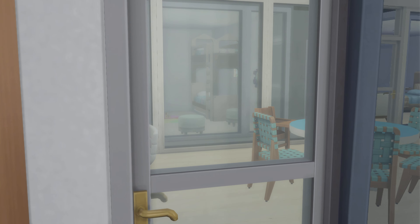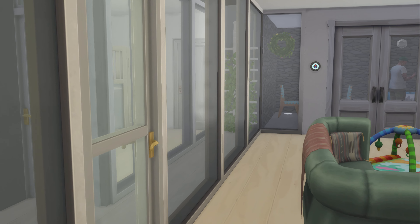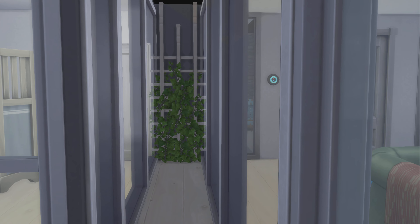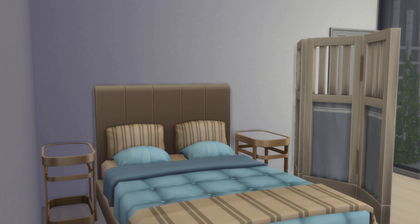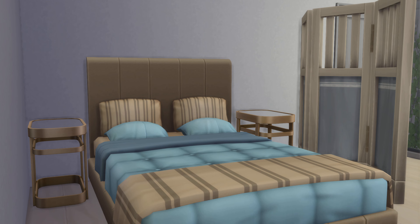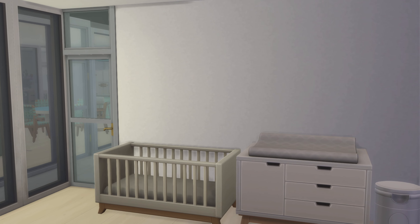I do like those chairs there. Let's go take a look at everywhere else. So if you remember that back door I was talking about — let's go take a look at this bedroom first. Nice. I really like that look right there, the whole coloring — that works out really nice. I like that. That works out really nice — little nursery.